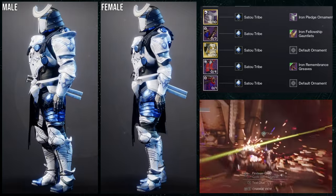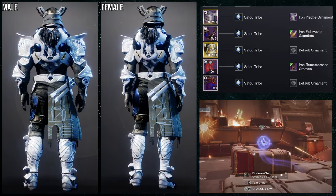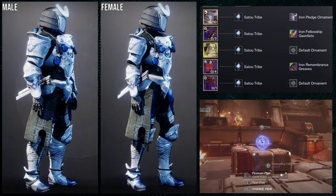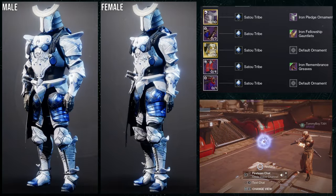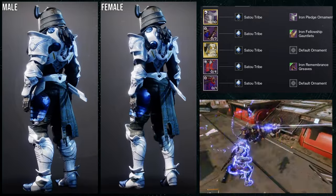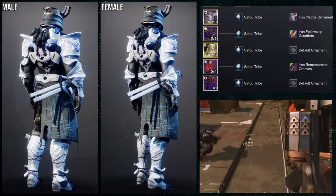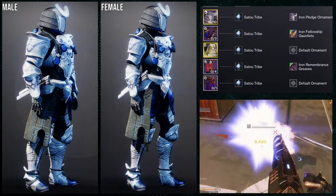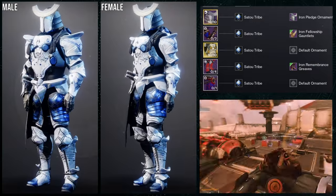A Mongolian look would probably be really cool with this set as well. We're using Sato Tribe — the best shader in the game. I'd switch the Iron Fellowship Gauntlets to Iron Remembrance arms, which would have been way better, though they are bulky — but that's kind of the point of the Titan. You could also switch the Iron Remembrance Greaves for Iron Simiki armor, which would be a bit cooler. Overall iron remembrance arms and boots would have been the ideal combination here.